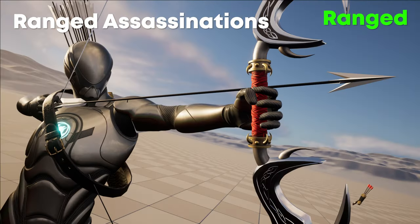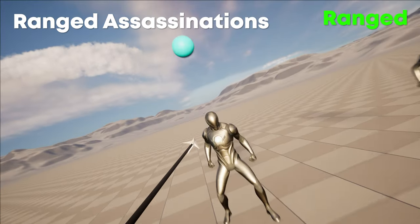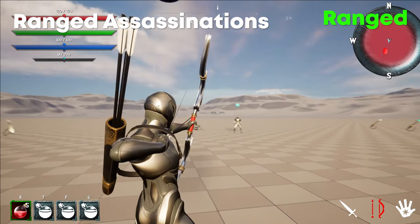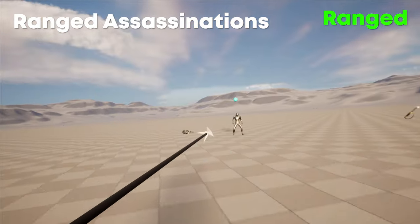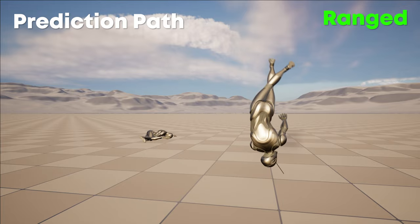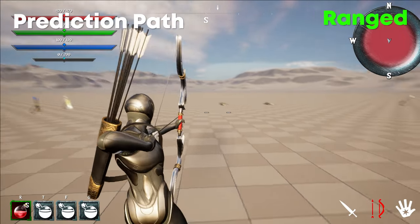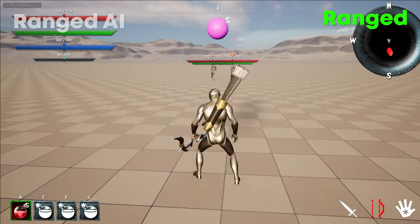Range assassinations are a single-player-only feature, as they involve slow motion which functions strangely in multiplayer. When undetected, if a headshot is achieved, a slow-motion cutscene-style sequence will occur of the user shooting a slow-motion arrow at the enemy, killing them in one hit. There is also a ranged aiming path, toggled with V or the right gamepad button, which shows the direction of the shot and changes color based on which arrow is currently equipped.